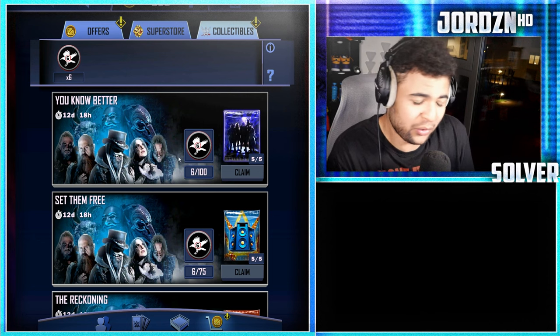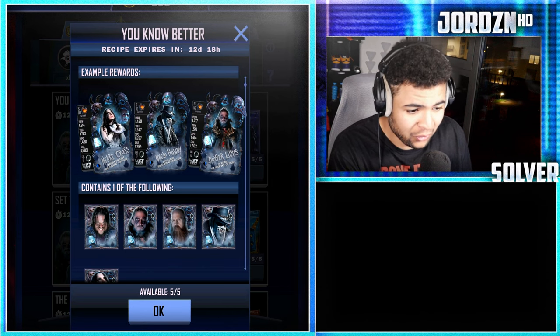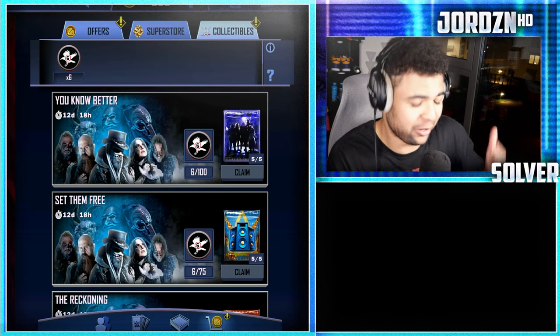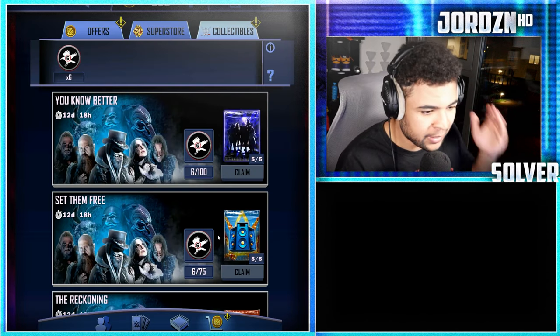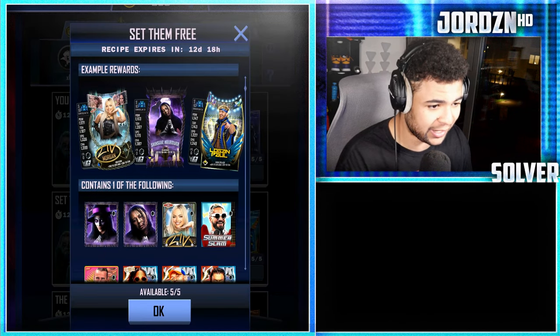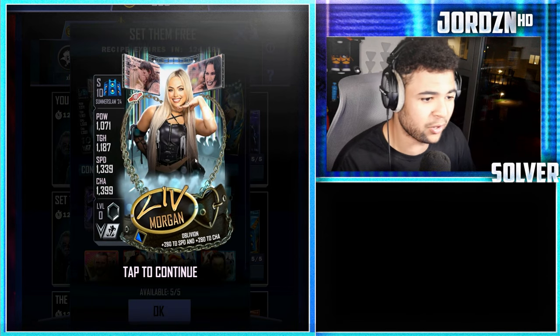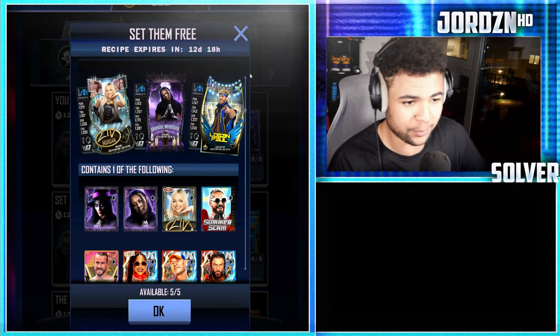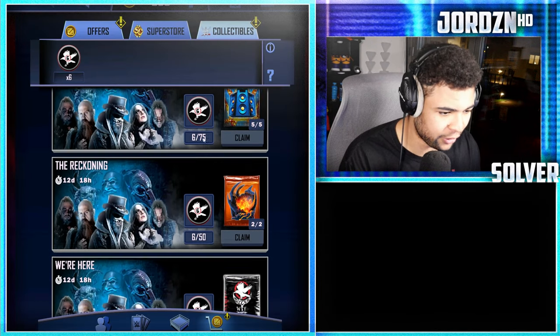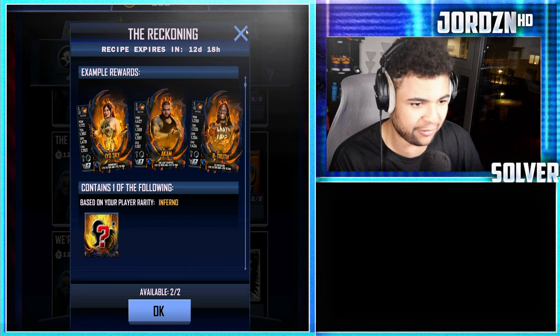So you could get all singles, or you could get like a pro, 2 pros, whatever — it's just a luck of the draw at that point. You've got the Set Them Free packs for 75 collectibles, which features a lot of the SE cards of Season 10, including the Liv Morgan one, which is bloody dope. Then you've also got the Reckoning packs — 50 collectibles gets you a guaranteed Inferno tier card.